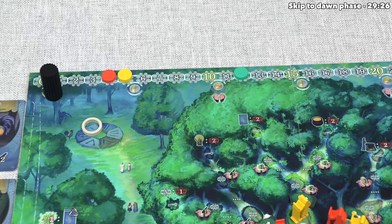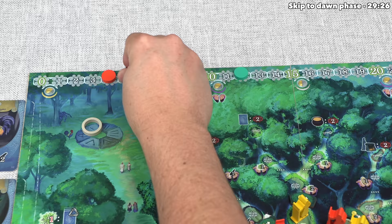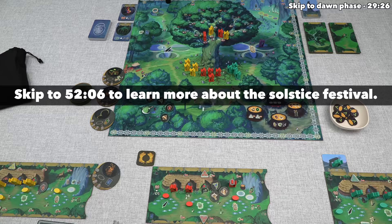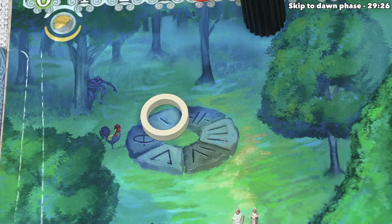After this, we now have to move the solar marker. It goes along this track that's next to the victory point track, and it just moves to the next available spot. Whenever the solar marker reaches a spot that shows this icon, that is the moment we will immediately have a solar festival, and I'll explain how that works once it happens. After this, we can pass the starting player token clockwise, so the yellow player will be the starting player, and finally we can move the round tracker forward to show that we are entering the second round of the game.